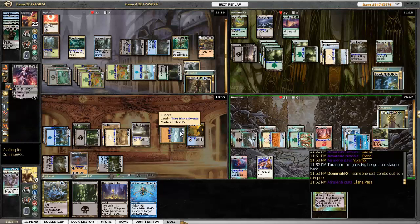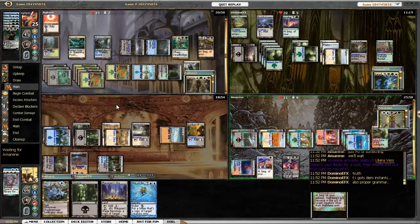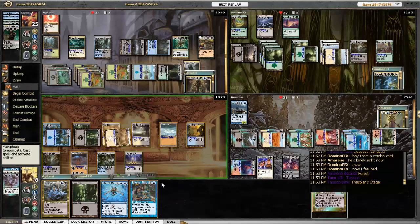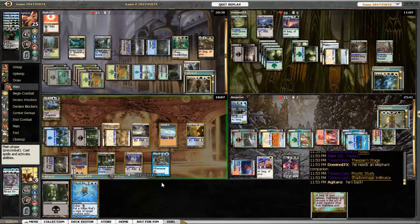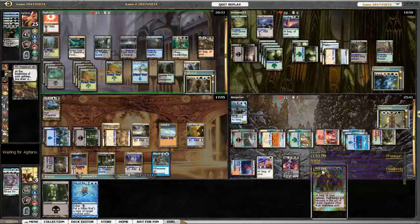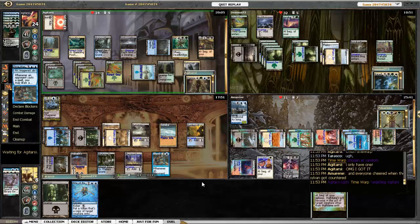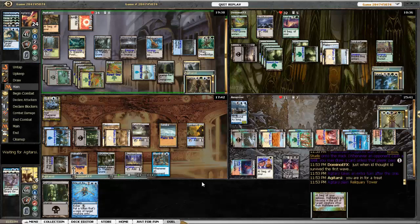There's Liliana Vess, going to tutor something up for Corona. She plays Deadeye Navigator but doesn't really have anything to navigate. I get Rhystic Study and put Shadow Mage Infiltrator out there. Dead Bridge Chant gets the Time Warp — Damia manages to pull the Time Warp, casts it, and pays my Rhystic Study tax. Everybody else has been ramping so much that Rhystic Study doesn't really matter as much right now.